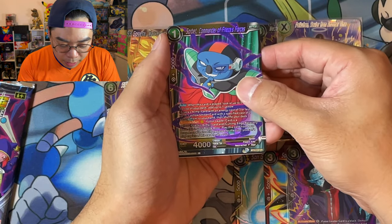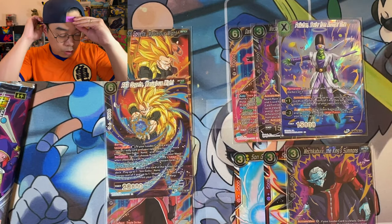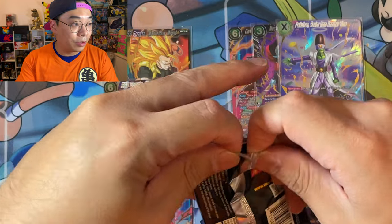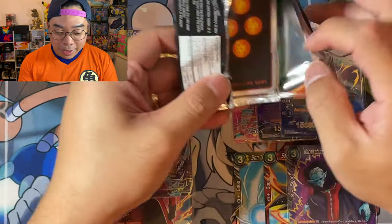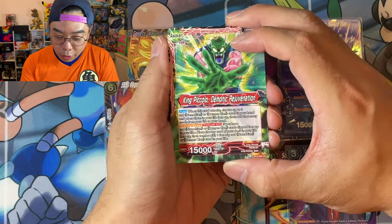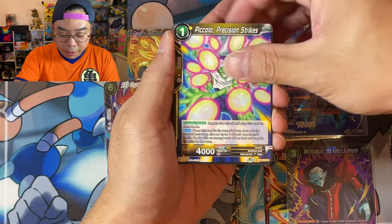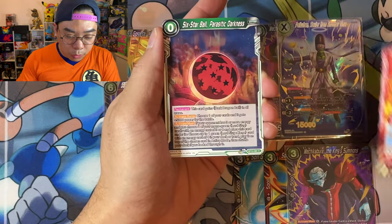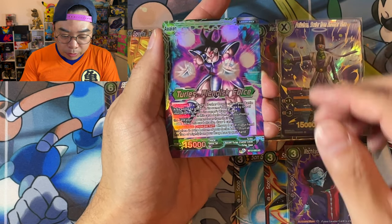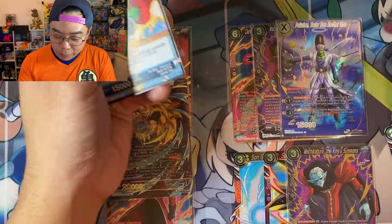So two special rares and a god pack so far — wow. Can we get a SCR — Secret Rare? Just to recap: Super Rare is SR, Special Rare is SPR, Secret Rare is SCR. We've got an uncommon here and then another regular rare. Last pack for today — we've opened the entire box. If you missed the god pack, make sure you rewind. Last pack: Krillin, Toa, Launch, Trunks, and Trellis.